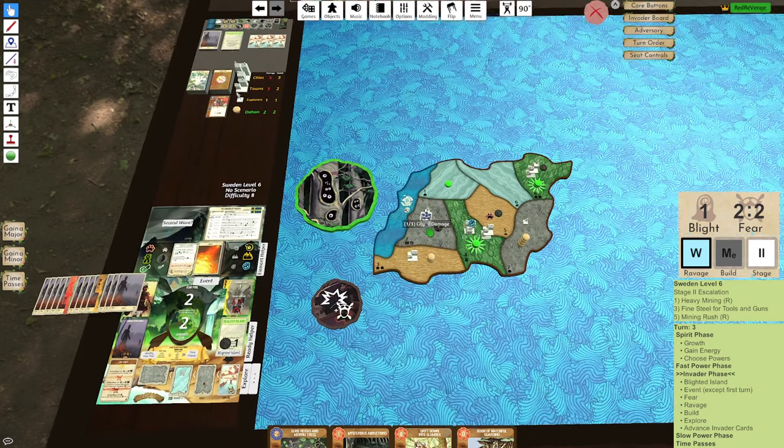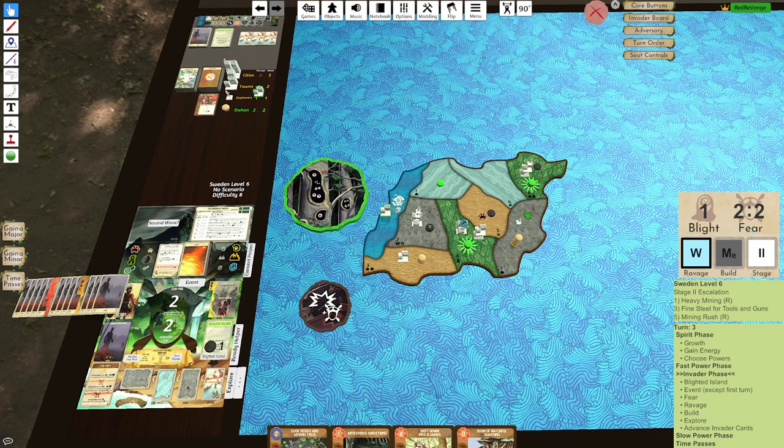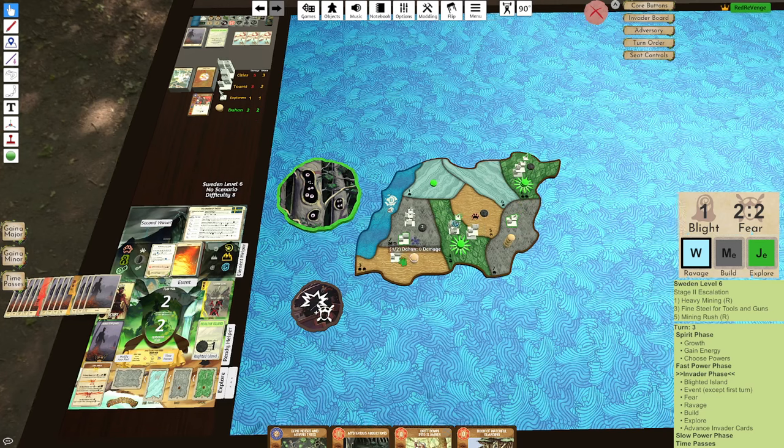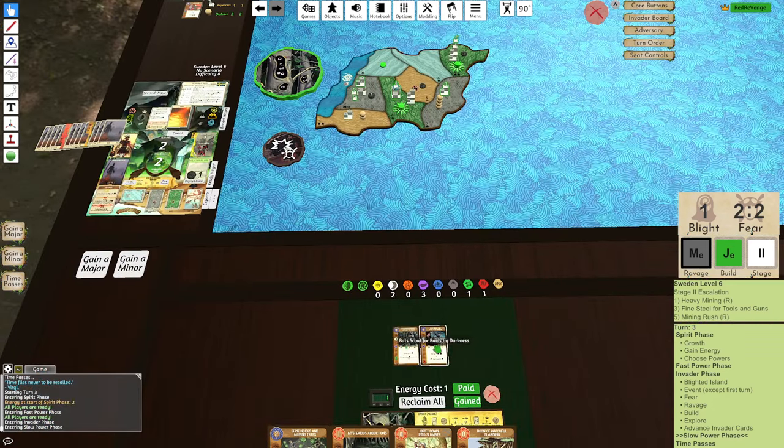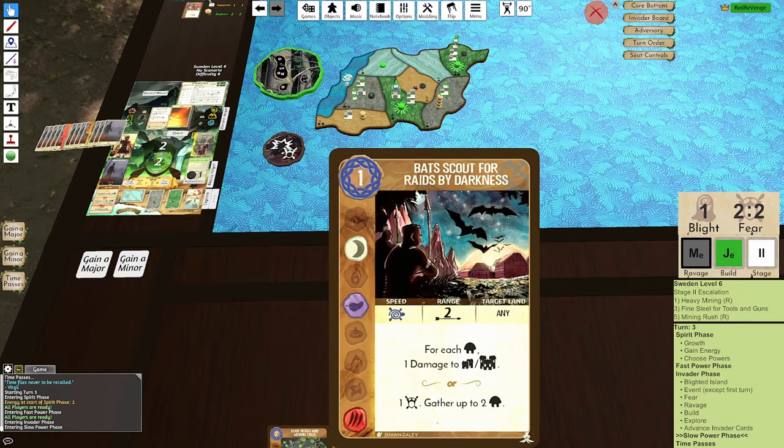Wetland Ravage. Mountain Builds. And what is that Explorer? Jungle. Okay, so this game is going to be a little challenging because I ended up getting... the Jungle came up finally. And I wouldn't say Edge Case, because I think this has been pretty reasonable. We have Bat Scout.